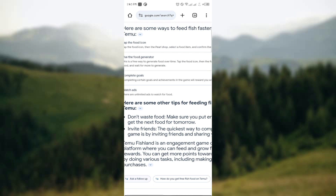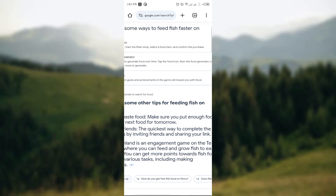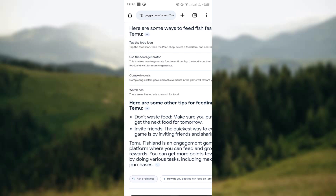Another option is to use a food generator, which generates food over time. You can tap on the food that is generated over time and it is easy to feed the fish this way.